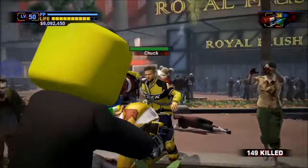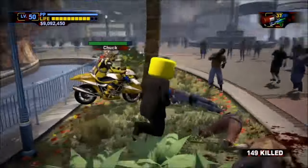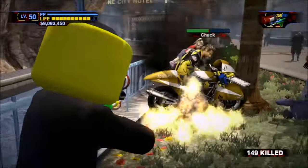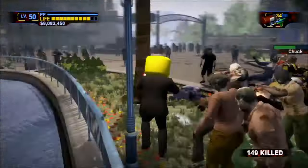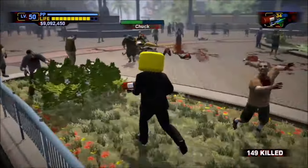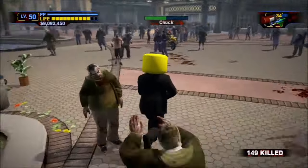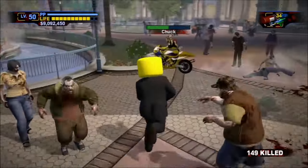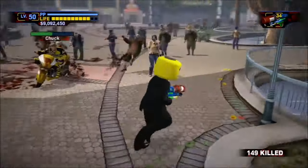Speaking of Zombrex, at High Noon, Chuck Green will spawn in Fortune Park. He won't get knocked off his Slicicle when defeated, and he doesn't drop any Molotovs to use either. He can drop Whiskey if you interrupt him in the middle of his healing, but that's actually just a core mechanic of the boss fight. It's possible that the decision to have him spawn after Carl is a nod to how Chuck needed Zombrex but could never find any in this game.